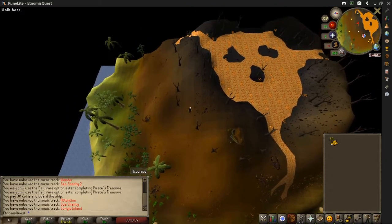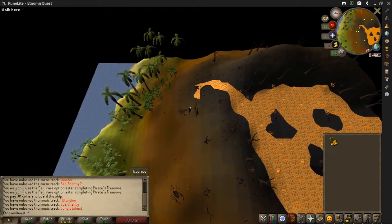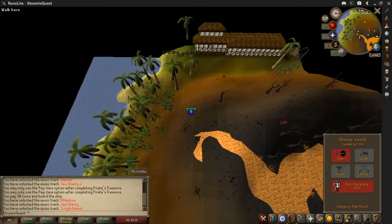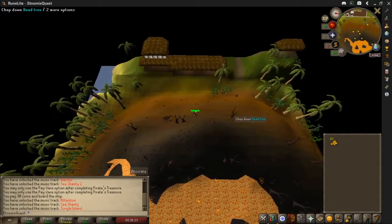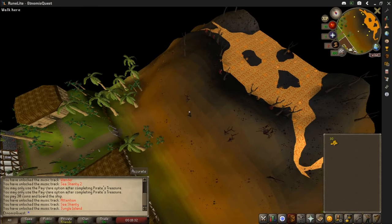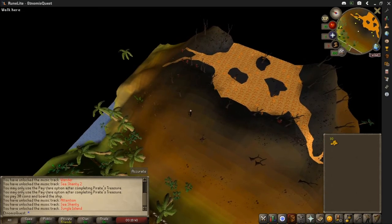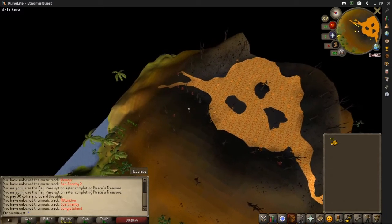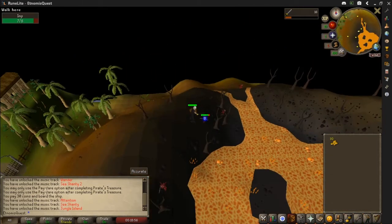We're here on the volcano by Karamja, and you can see imps all around — there's one, two, three, four, five, six, and more keep appearing. There are also a couple of scorpions that you want to avoid, especially at level 3, because they will kill you. This is where you kill your imps. They've got a decent drop chance for the beads — about 1 in 50 for each different bead, so roughly a 1 in 12.5 chance of getting a bead per kill. Once you've got all four beads, head back to the Wizard's Tower.